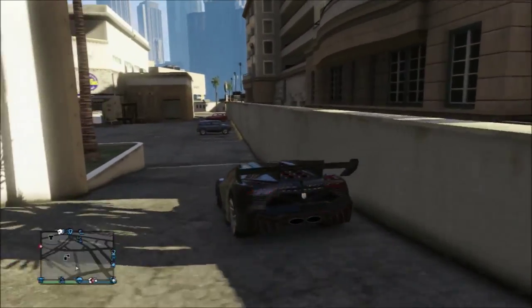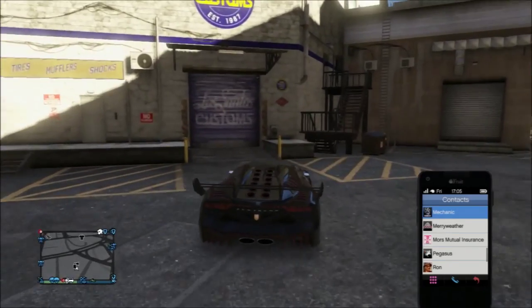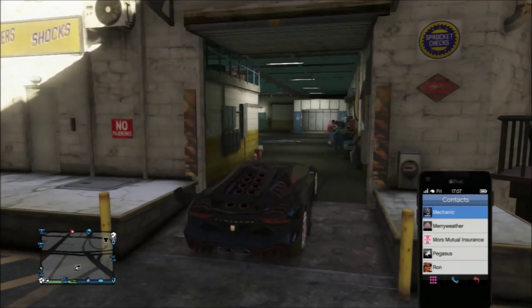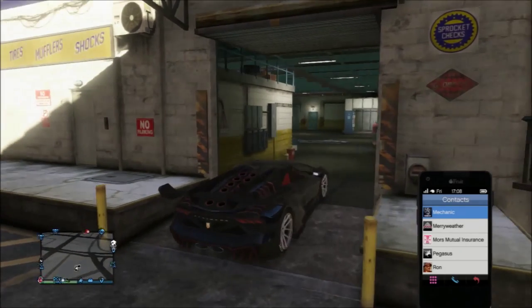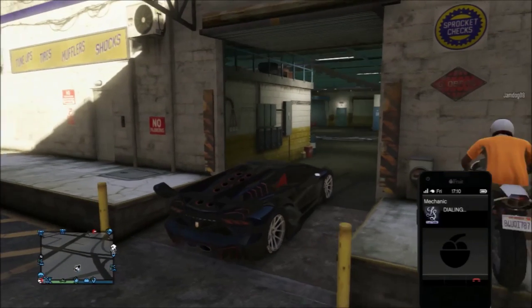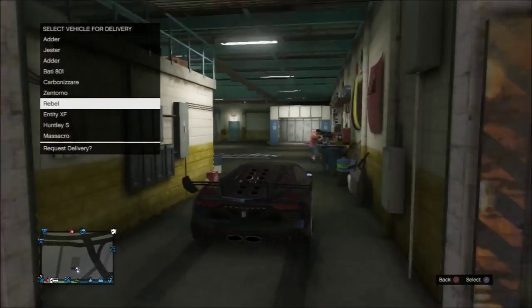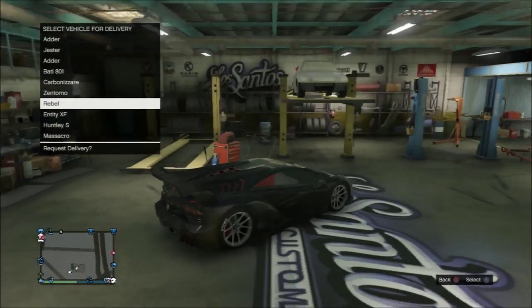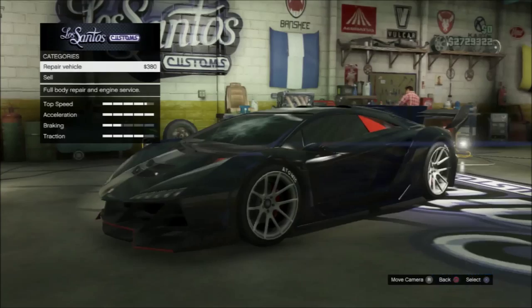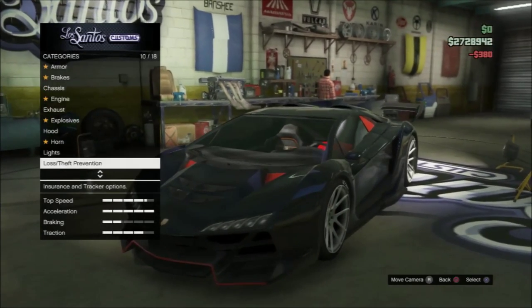Now you want to call up your mechanic — make sure you have a car inside the garage — and call up your mechanic. Once your mechanic is called, hover over the Rebel, pull up inside it, press X or A to request the delivery, and then spam right so we can go inside Los Santos Customs.